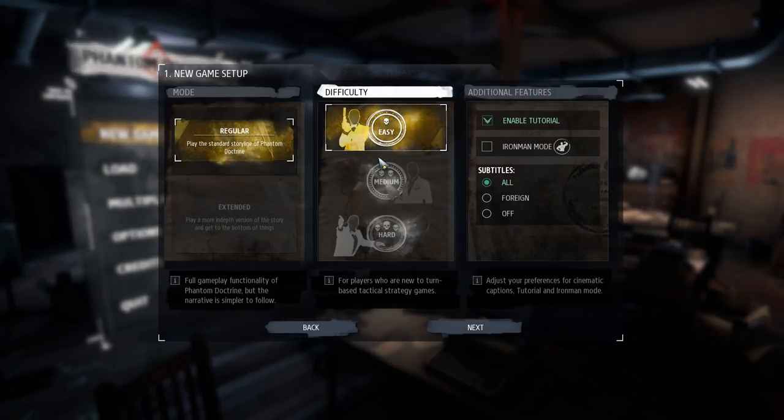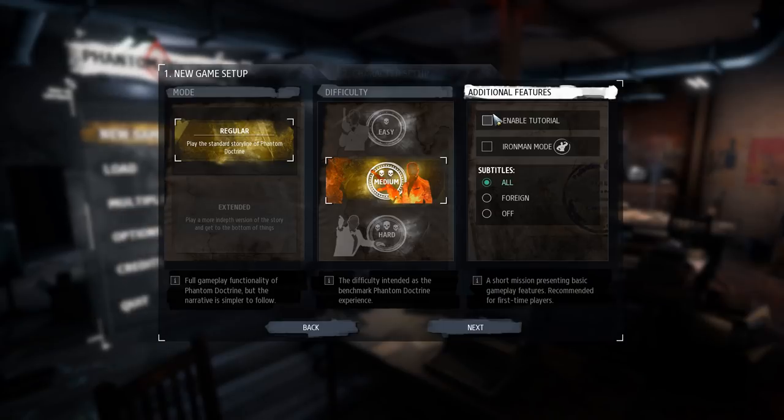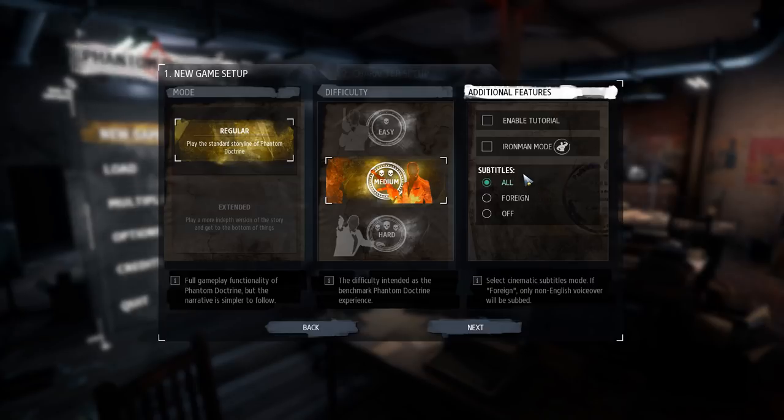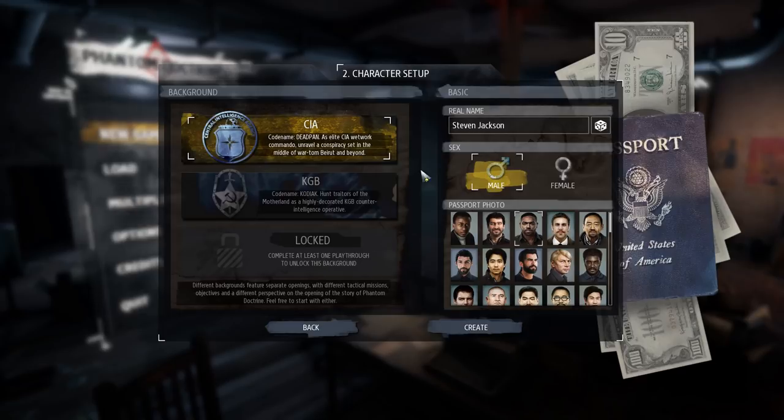We're going to start a new game on medium difficulty, which is the recommended setting for the full game experience. I've been watching a lot of gameplay on this because it looks so awesome. We're going to disable the tutorial — I have played this a little bit. We'll enable all subtitles, and we're going to go with the CIA, male, as far as our operative.